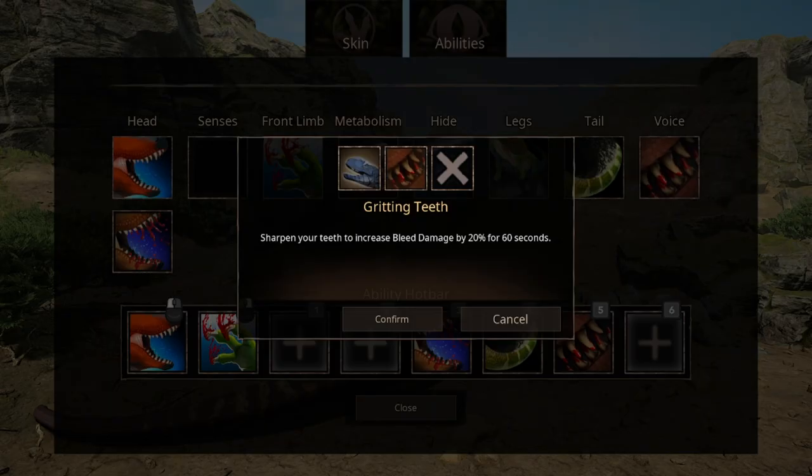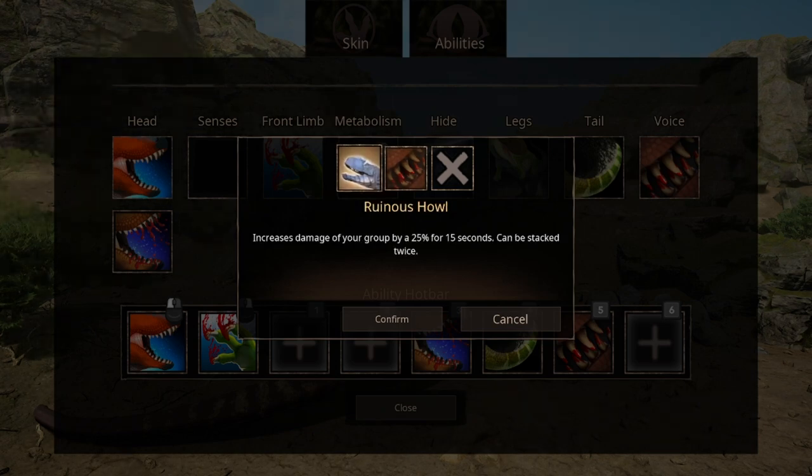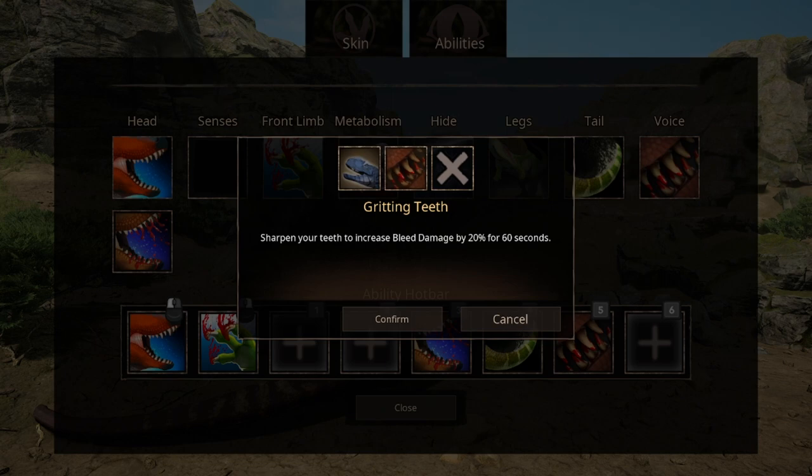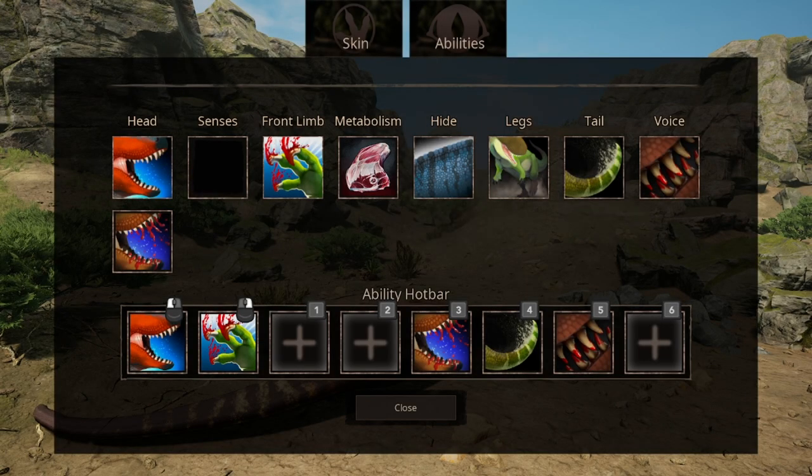For cool abilities, we have Grating Teeth that increases your bleed damage, and the Ruined Ness Howl that increases damage if you're in a group and can be stacked twice — basically one for if you're solo and one for if you're in a group. In this video, we'll only be focusing on Grating Teeth. Everybody has their preference, but this is at least the arsenal I choose to go with. The tail ability can vary — I'll come back to that later.